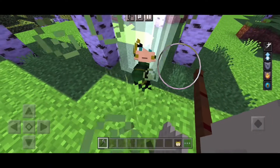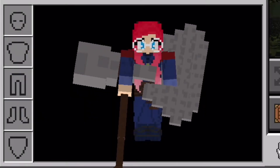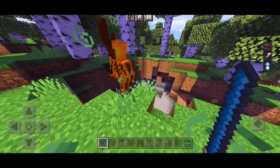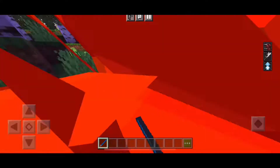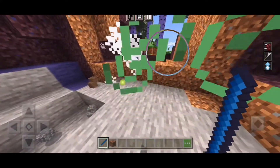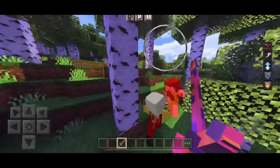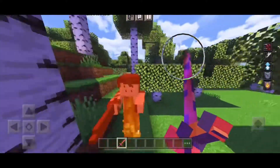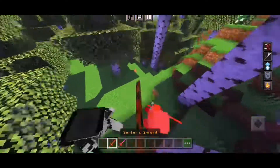You can't forget Thor's latest weapon, Stormbreaker, which looks really ridiculous. Valkyrie's Dragon's Fang gives me speed, strength, and jump boost. And lookie what I got here — this version of Surtur's sword has fire aspect, but it's still strong normally because it gives you strength, resistance, and fire resistance.